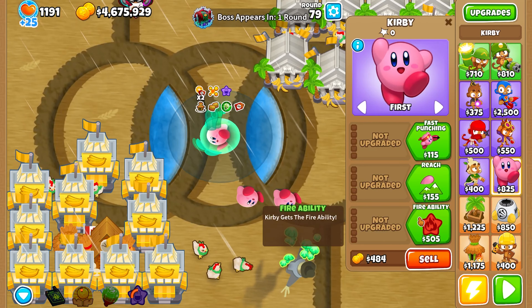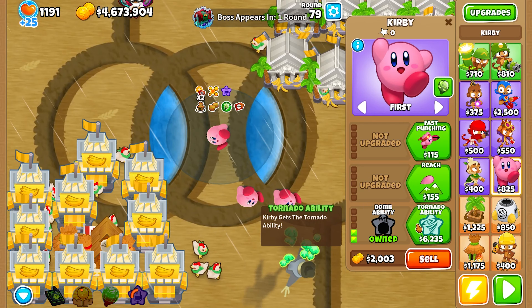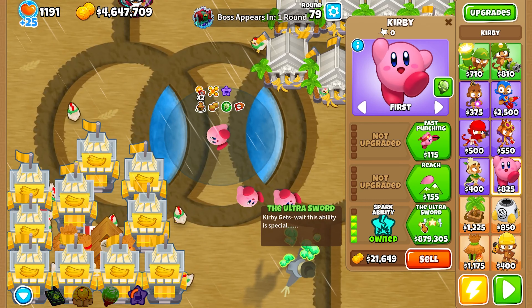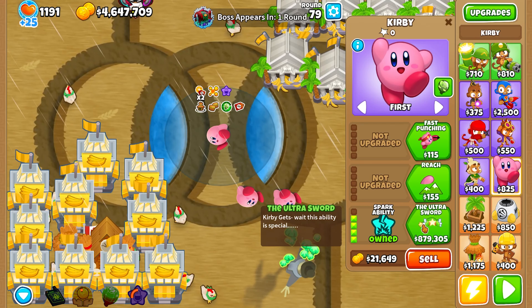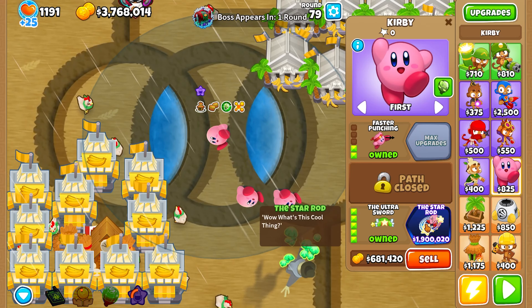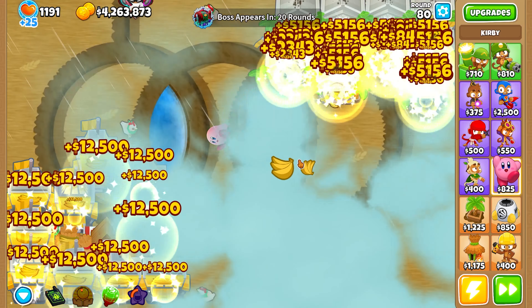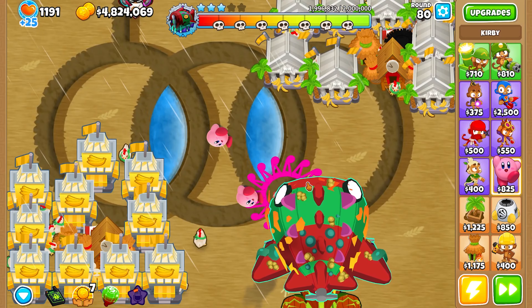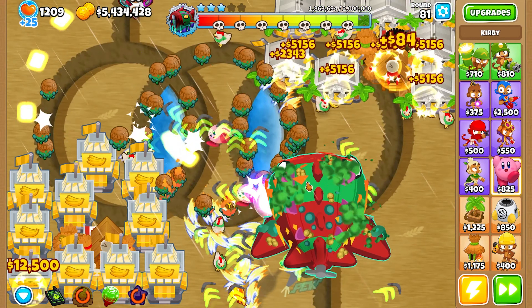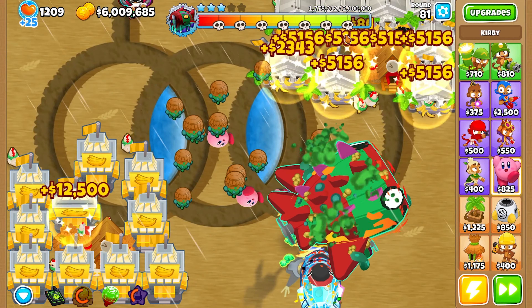I'm gonna go ahead and get the bottom path now — fire ability, bomb ability, tornado ability, spark ability, and the ultra sword for 879k. The paragon is called the Star Rod for 1.9 mil but I'll wait for that. Let's see if these guys on their own can do it. Extra attack speed — you can see the lightning balls getting shot out and it did a lot of damage.